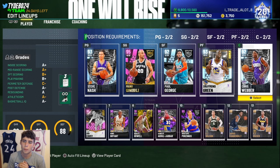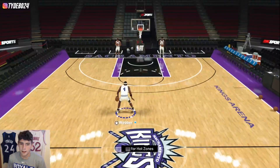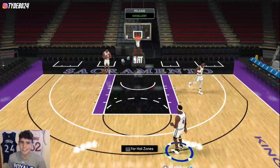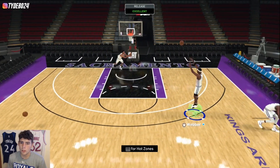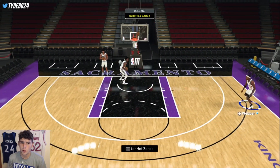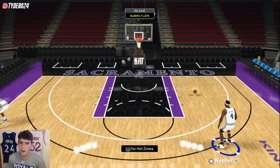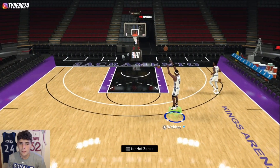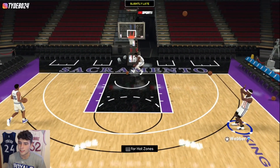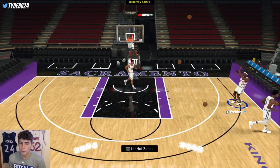Without further ado, let's hop into a shoot-around to see how Chris Webber's release is. Applying badges is very important. When you start looking at cards for a 250K team, it becomes a really big thing, because if you can apply range extender and clamps to this Chris Webber card — which you can — that makes him not necessarily a sure thing but gives him a better chance of being relevant in three weeks compared to being a weak card.